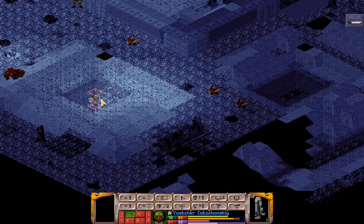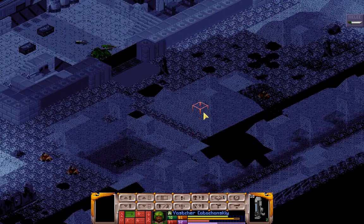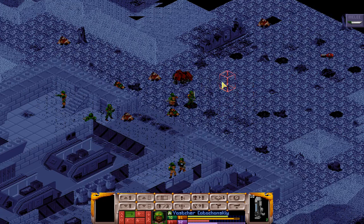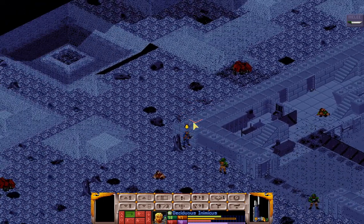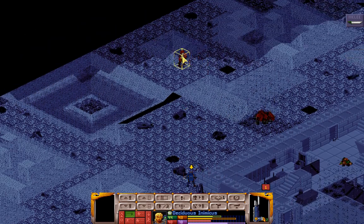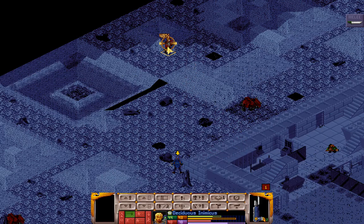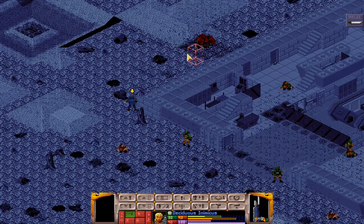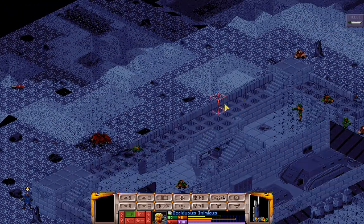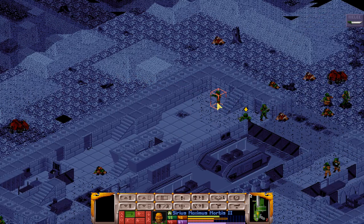We have the Flamer here by Stinkerman's corpse, but I don't think we can quite reach it. We have this guy, who is a friendly Guardsman, just watching that way. We do have Deciduous, who can use his Carapace Armour's vision to see this guy with the Missile Launcher. Let's get him out of the way. I think with that vision advantage, we'll keep sending you this way to flank.